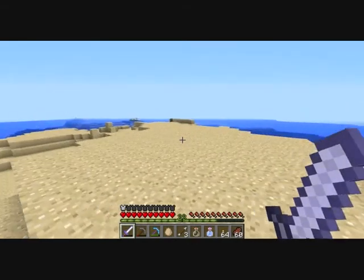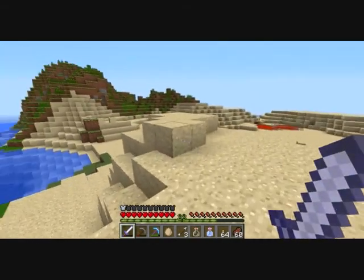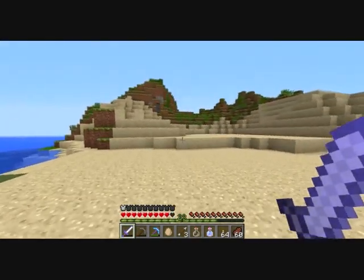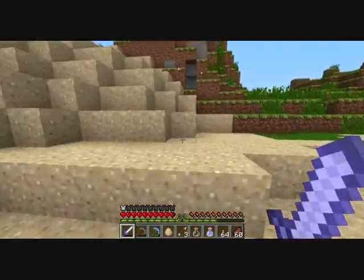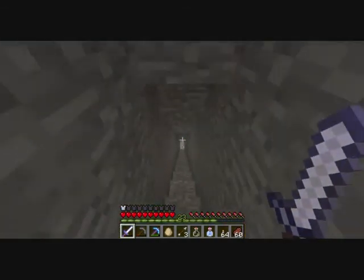And since I need leaves for the project as well, it's going to be harder because if you collect leaves with shears instead of letting them decay, you obviously won't get a sapling from them. So if you harvest the leaves from every single jungle tree you harvest, you're not going to get any saplings back and will eventually run out.